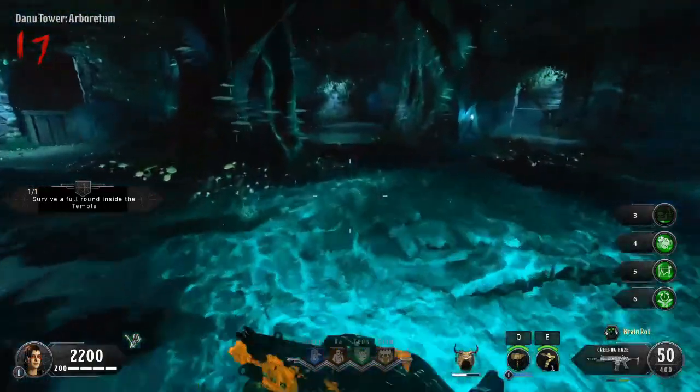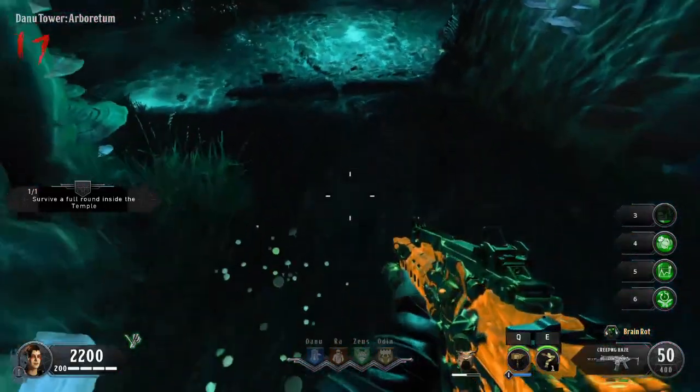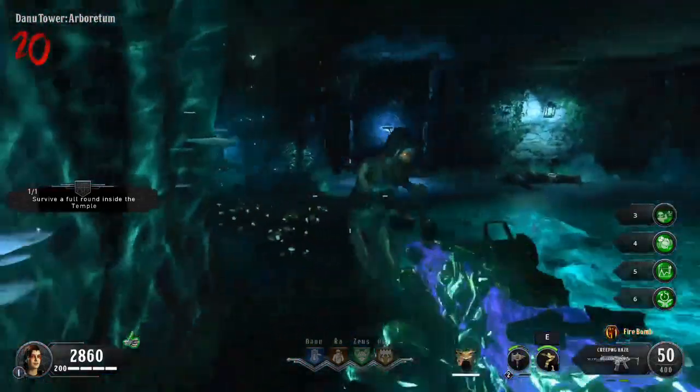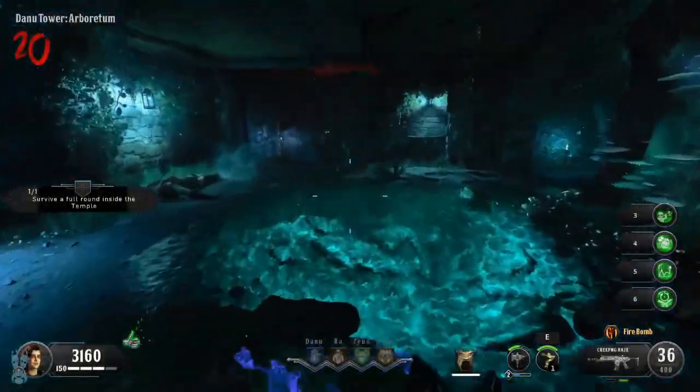Head over to the Danu tower and place the fertilizer between the two trees. This will take another two rounds for it to marinate. You then want to get a kill on the fertilizer with a pack-a-punch weapon with the perk of fire bomb.